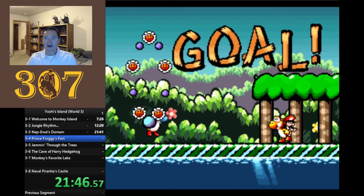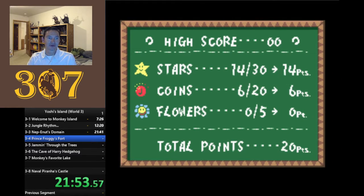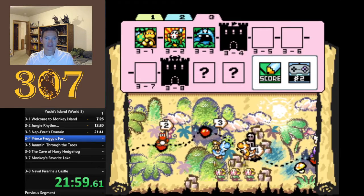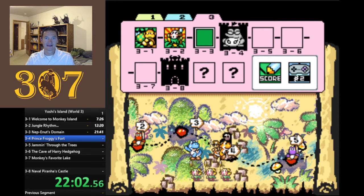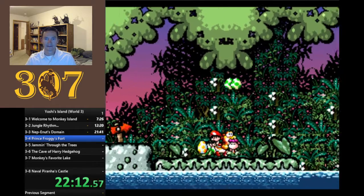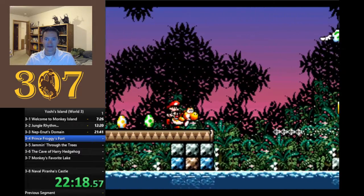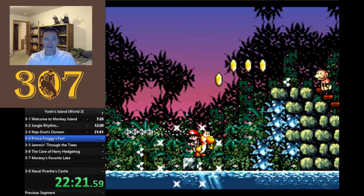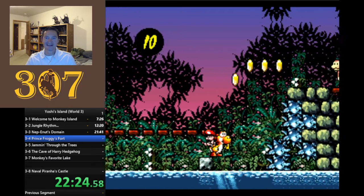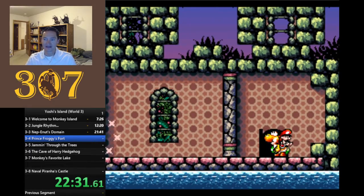Speaking of frogs - which will get me off my eyebrow rant - the next level up is Prince Froggy's Fort, which is an absolutely humorous boss fight. I love this music so much. Probably my favorite musical track on the entire Yoshi's Island game, to be honest.